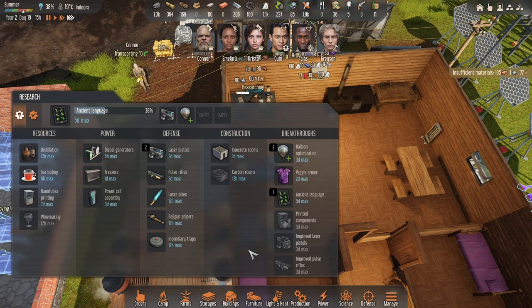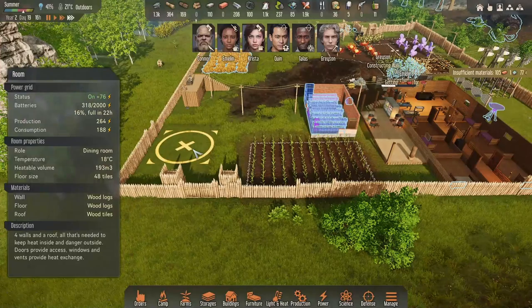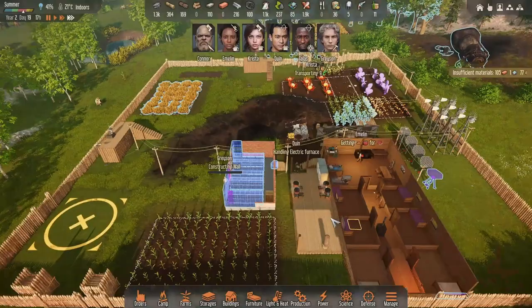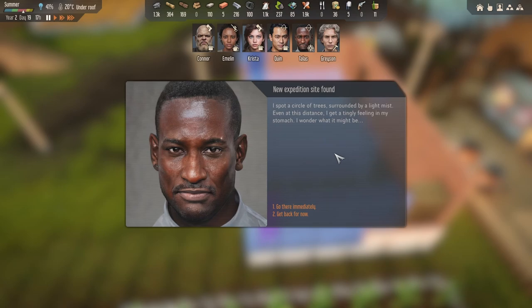If we can research the balloon optimization here — I'm actually going to get rid of the laser pistol, we're going to do balloon optimization. That means it's only 15 oil to do an expedition, so one expedition we can just keep going to that oil place over and over and top that up quite heavily. That should be pretty good. Grayson is smashing through some bricks.